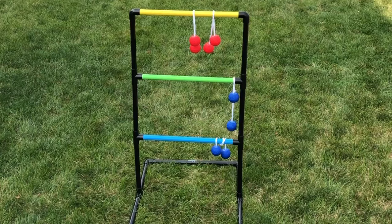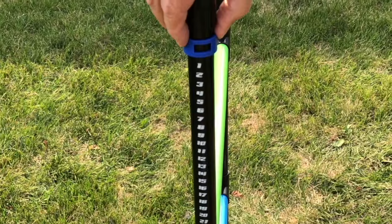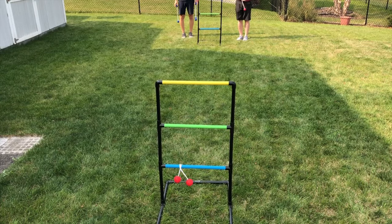Each player will score points according to where their bolas ended the round. Here, red has two bolas on the top rung for three points each. Blue has a bola on the bottom rung for one point and a bola on the middle rung for two points. Red scores six points and blue scores three points.